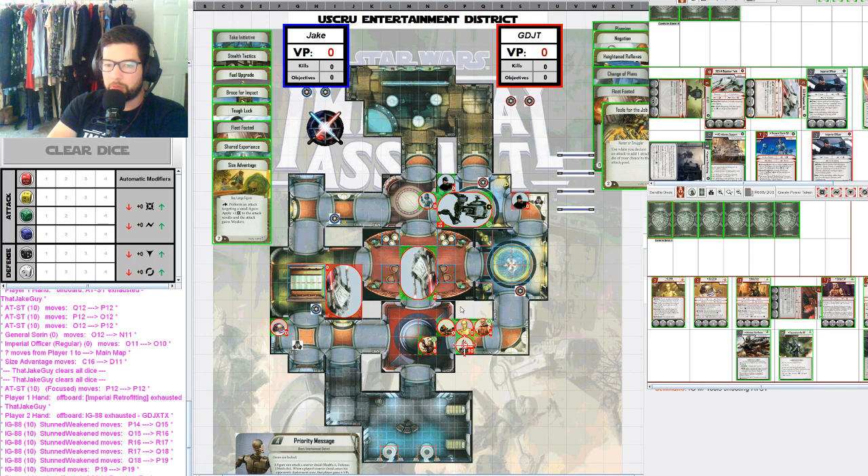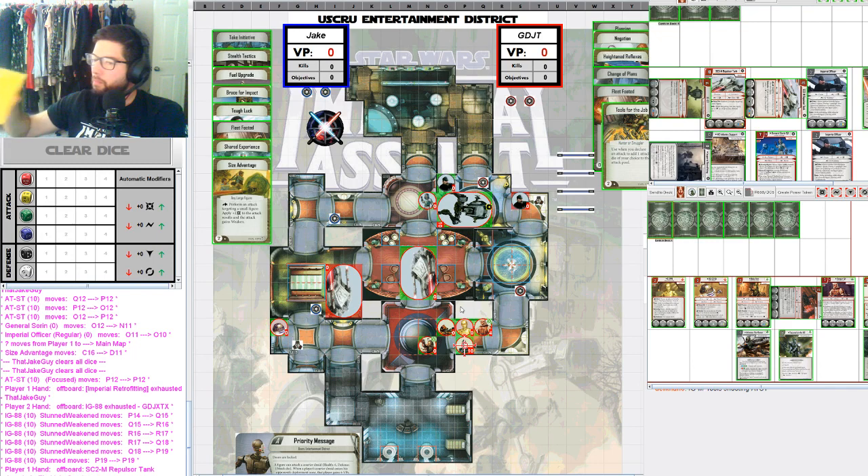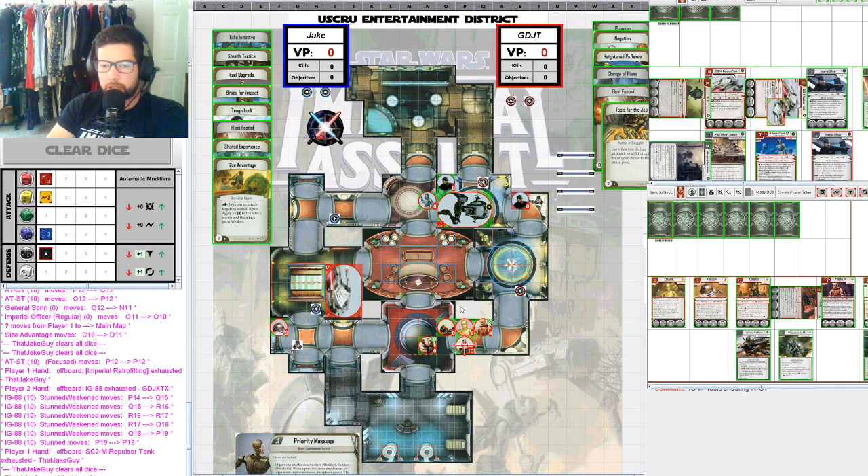I think Jake might choose to get aggressive right here with the middle Repulsor Tank — there's really no reason not to. He's got two big targets he wants to go for in IG and Dengar. Since Dengar hasn't gone yet, his best play would be to move the Repulsor Tank up and shoot Dengar right in the face — try to kill Dengar before that Focused Shot comes out. In fact, the Repulsor Tank's line of sight is not blocked by small figures, so he doesn't have to move up to shoot IG. I still think he should have shot Dengar.